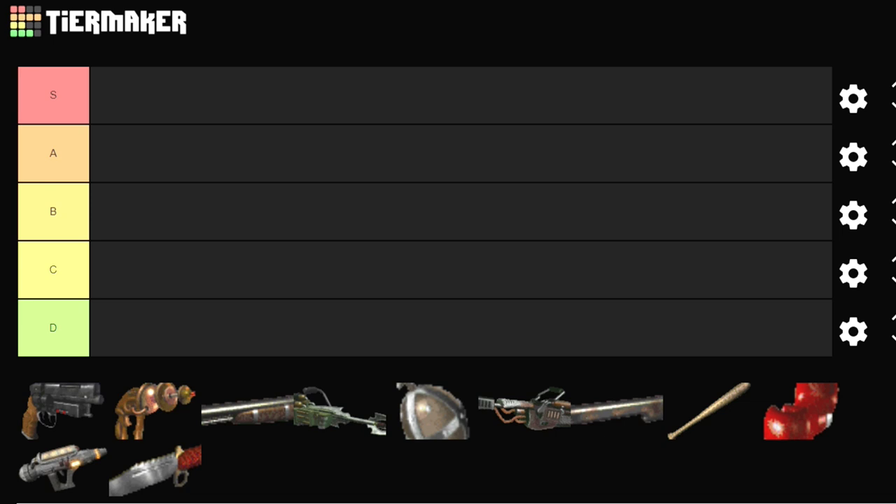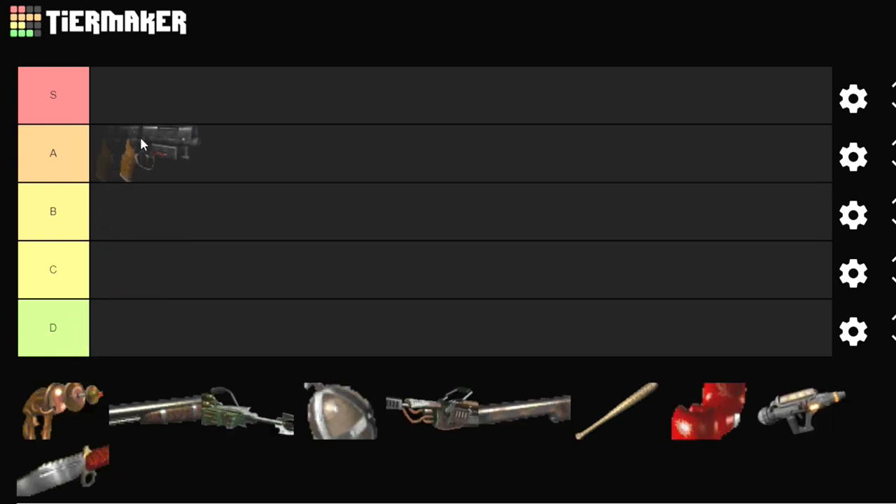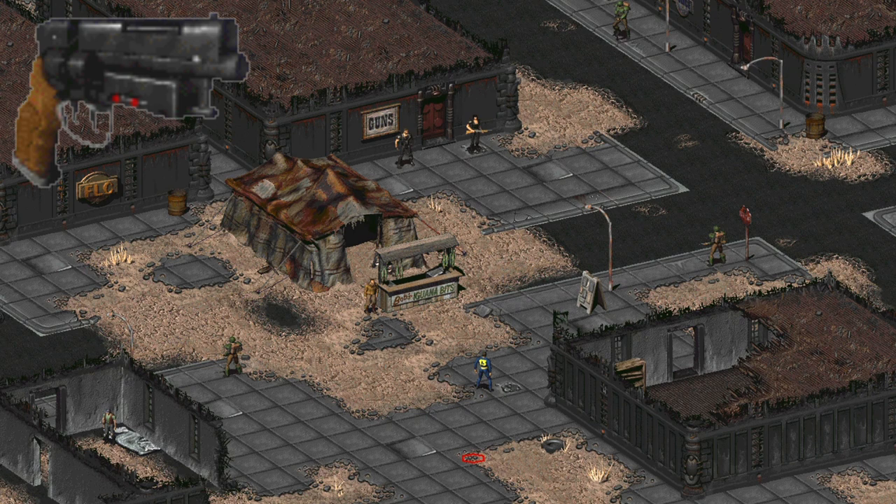The first unique weapon from Fallout 1 that we're looking at is the 223 Pistol, and it's getting an S. Now in Fallout 2, the 223 Pistol is no longer a unique gun. In Fallout 1, it's a one-of-a-kind gun — a modified 223 rifle that's been cut down to a pistol.